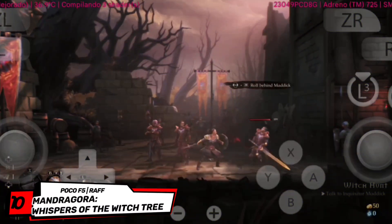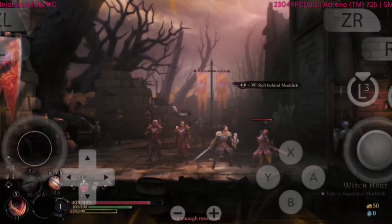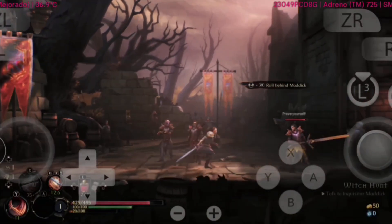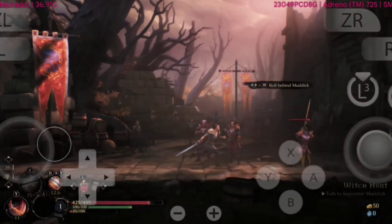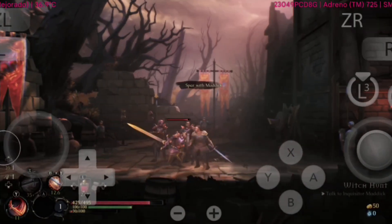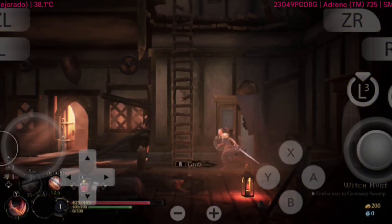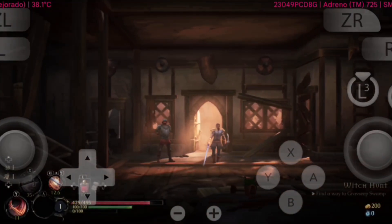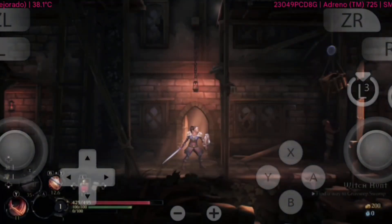Closing our list is Mandragora: Whispers of the Witch Tree. On Eden Emulator, this dark fantasy RPG captures a truly haunting mood, with its gothic visuals, eerie storytelling, and engaging tactical battles. Performance is mostly stable, though you might notice occasional dips during crowded encounters. Still, it's a fully playable and memorable experience for fans of darker RPGs.